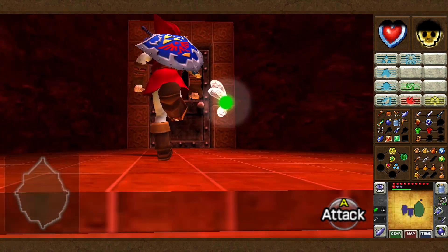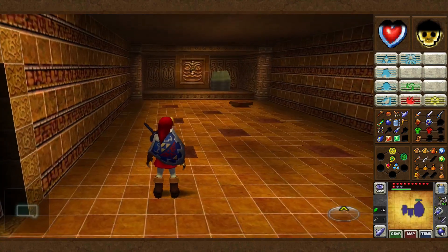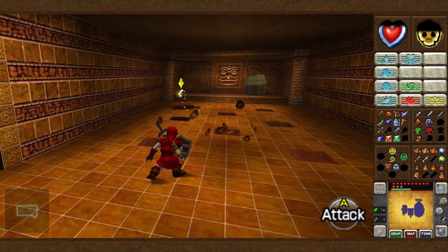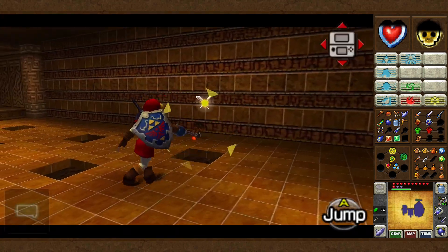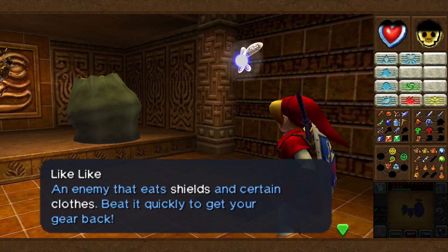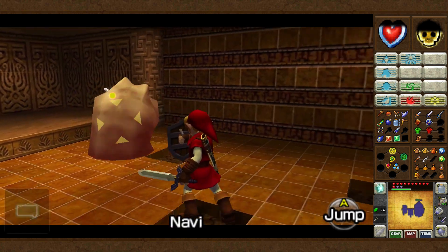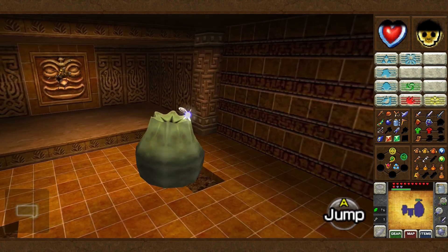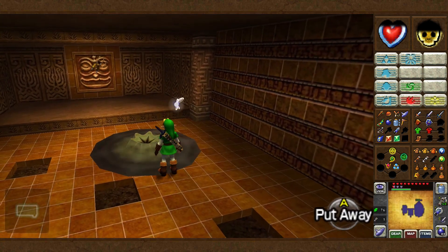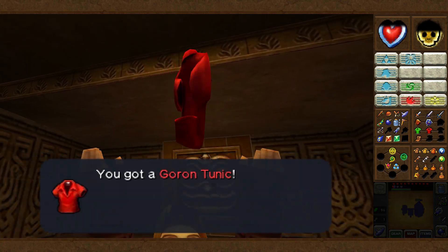With that time block down, we can climb up and into a secret room. We get two new enemies here. The first — I'm not even sure it has a name — the room's possessed and tiles from the room will fly out and try and hit you. Just sit here with your shield; you can also hit them or deflect with the hookshot. Over here is a very potentially irritating enemy — this is a like-like, an enemy that eats shields and certain clothes. Beat it quick to get your gear back. If you get near it, it'll try and suck you in, and it can take any shields from you. Yep, my shield has gone and the Goron tunic has been taken. As Navi said, kill it quickly at that point.